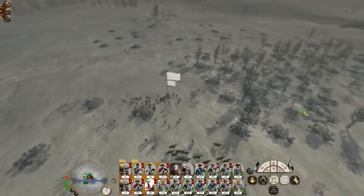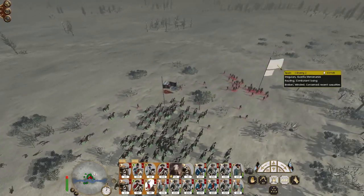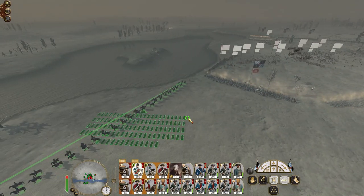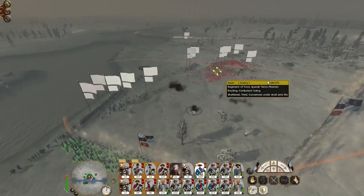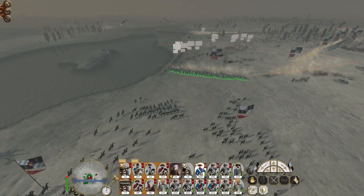They did deploy stakes, but not in a position that'll help them. Let's get my other cavalry unit over here. Ironically it's my militia that gets some good kills. Ultimately, it looks like we might be able to completely destroy them. Damn right we're going to continue.